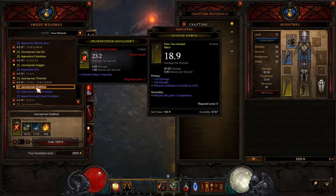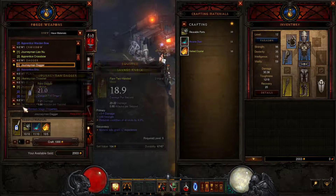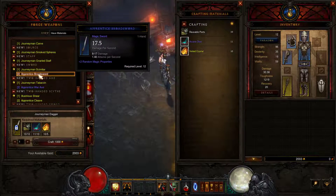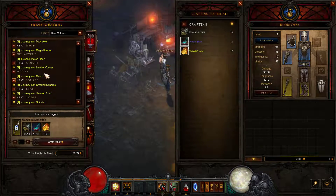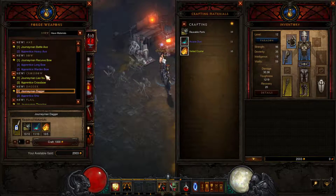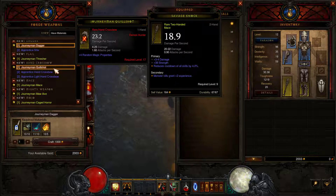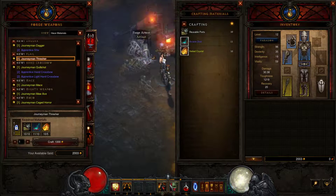Also worth noting, you'll eventually get enemies dropping blacksmithing patterns for legendary items. Scythe, swords — I don't want a two-headed sword. Dagger. Flail — that one's neat, but it's level 20. I think I figured it out.